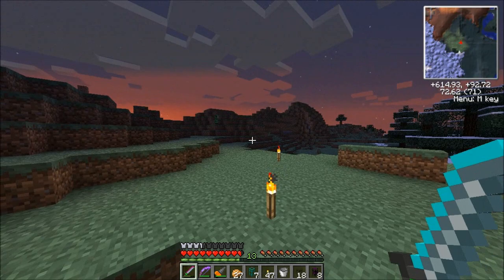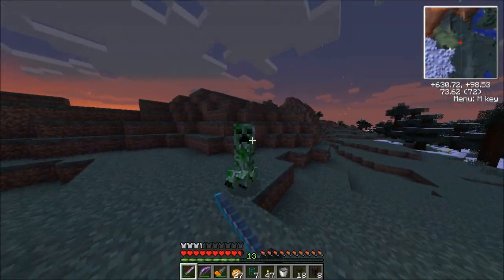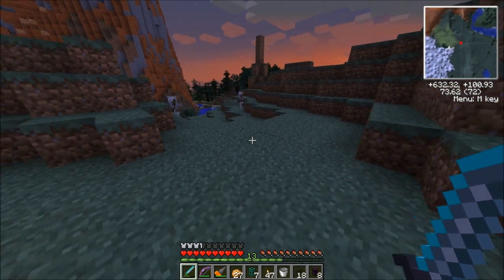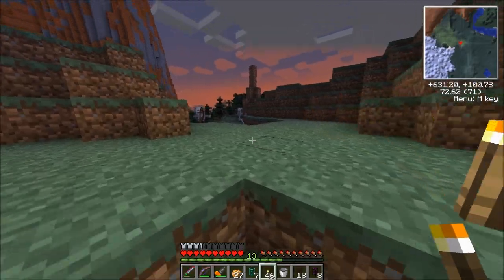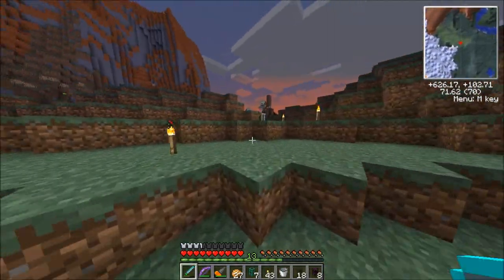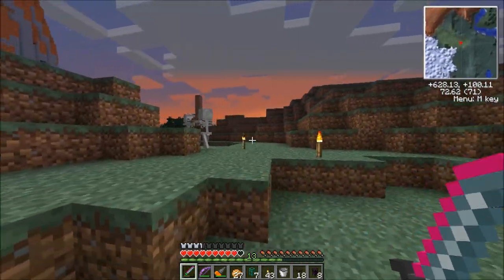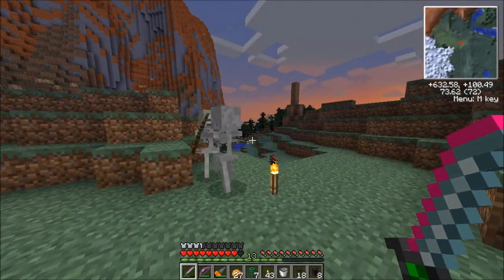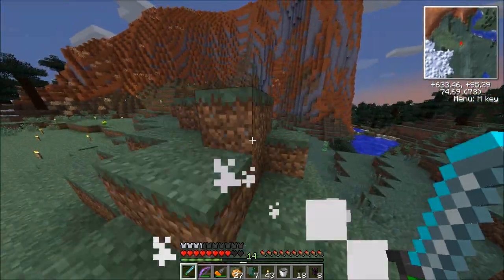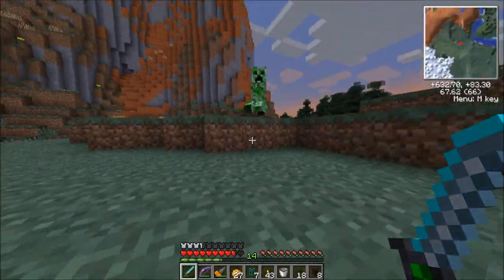Just lighting up the area and clearing it out a bit. This nano saber is an amazing thing — really pretty cool. One hit on the creepers, two hits on an enderman. It's a really, really powerful weapon. It does run out pretty quickly if you leave it on like I have it at the moment.